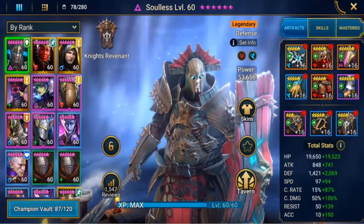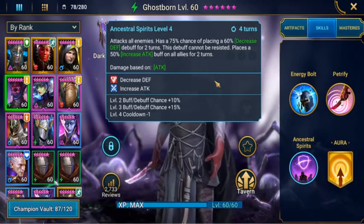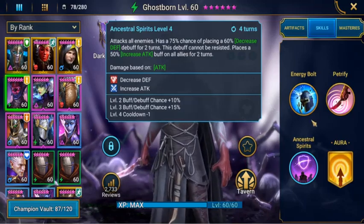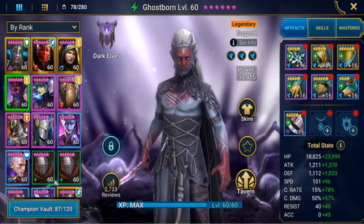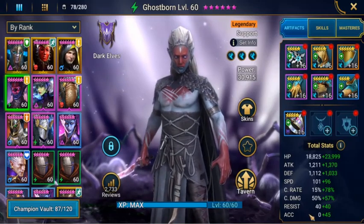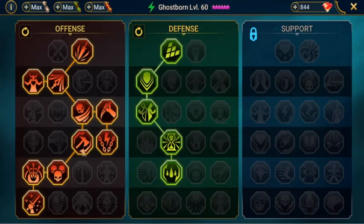The next champion is Ghostborn because she has a skill that attacks all enemies and has a 75% chance of placing a 60% decreased defense buff for two turns. This debuff cannot be resisted, so it automatically applies to those champions, which helps my nukers do extra damage. I've got a lot of speed on her so she goes after Mother Sidebelly but before my nukers, meaning they'll have the defense debuffs and attack buffs in place. I don't need much accuracy on her because that skill can't be resisted.